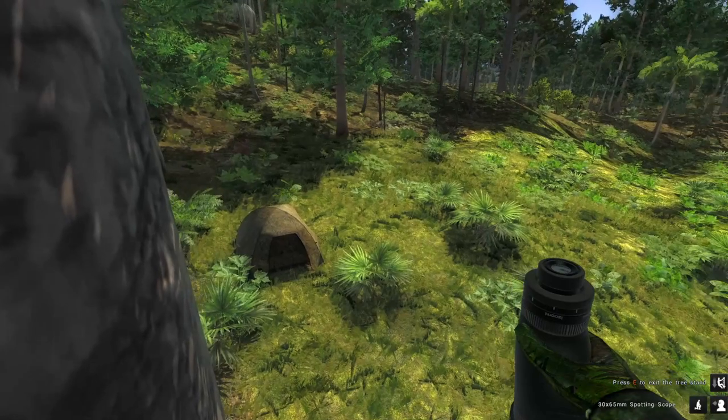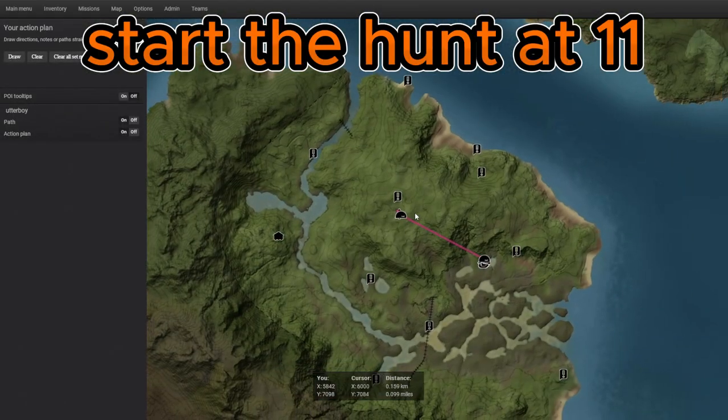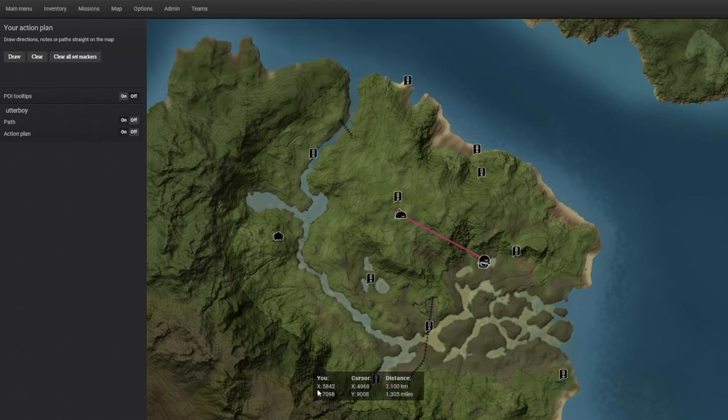The easiest way to hunt them is by a tree stand that is located right here. You can see the coordinates right here where the tree stand is.